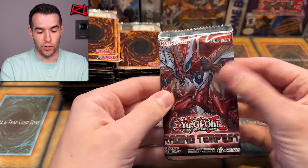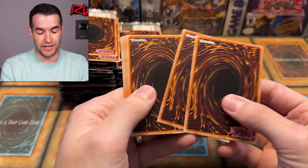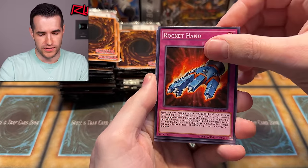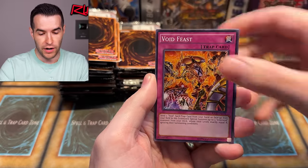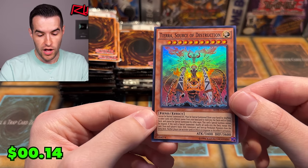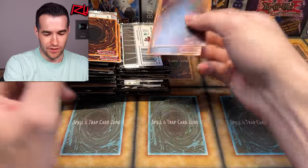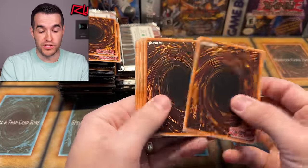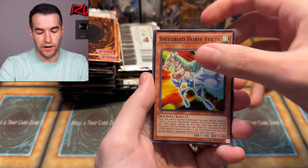These pulls are sick right now. There is a lot more left after this - it's ramping up even more after Raging Tempest. White Princess, Rocket Hand, Cipher, Symphonic, Rank Up Magic Cipher Ascension, Void Feast, Fusion Recycling Plant, and a Tierra Source of Destruction. More promos - another Master of Blast and Cateroost. Completely random ratios here in a special edition. Some guy was very angry at me the other day for even talking about ratios in a Walmart opening, saying there are no ratios.